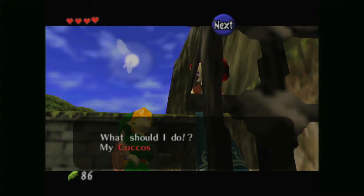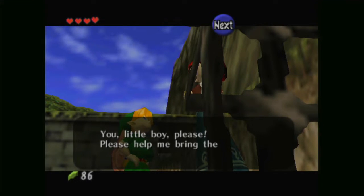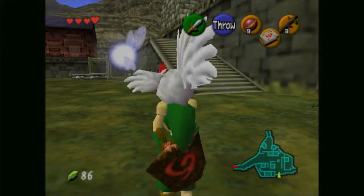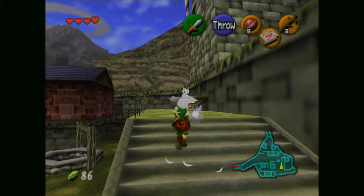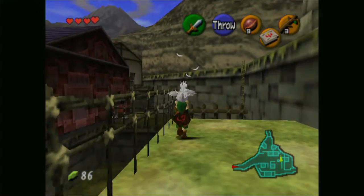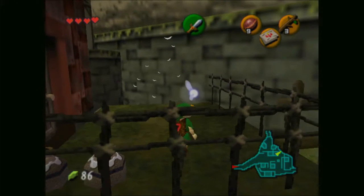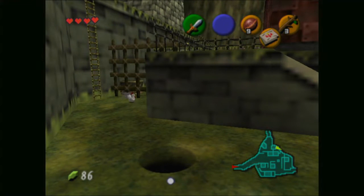What should I do? My cuckoos have all flown away. Please help me bring them back to this pen. Okay, I'll do that then. It's going to take a little bit to get all of them, but that's okay — just need to collect them all and get them back to the pen. We can use a cuckoo to fly across gaps by jumping while carrying one, since you glide for a little bit.